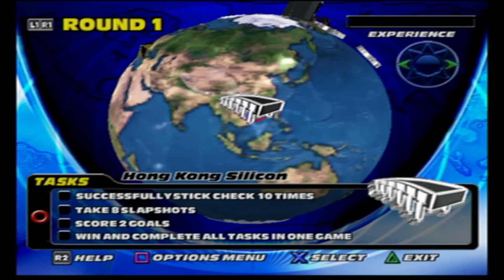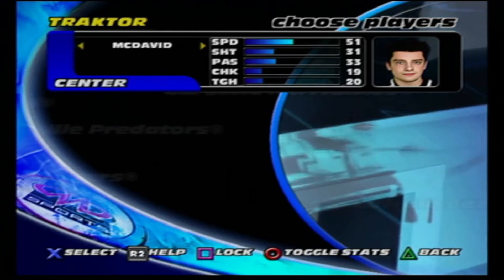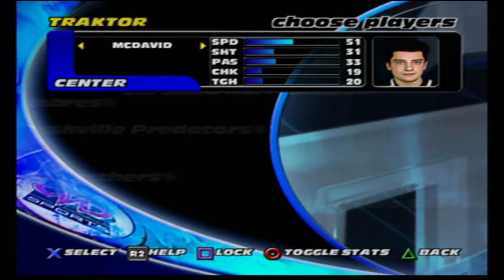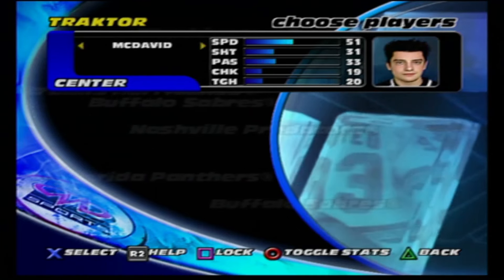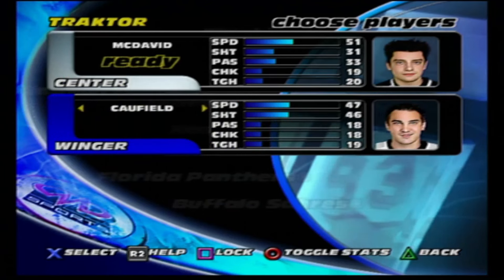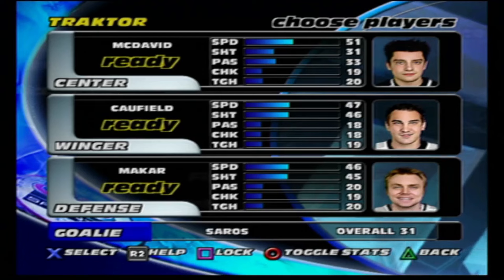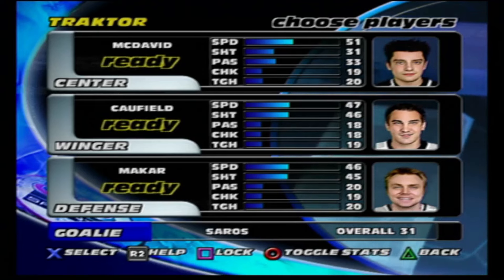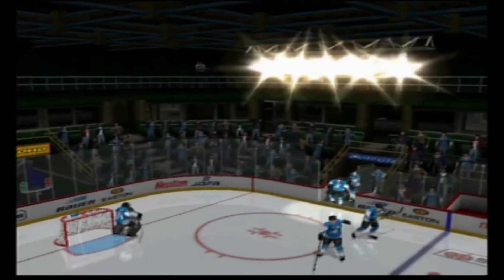The first task is against Hong Kong Silicon: 10 stick checks, eight slap shots, two goals, and win the game. It might be a little difficult since I haven't played in quite a while — I've got it on medium difficulty. Before each game, and even before each period, it shows up. It's three-on-three, so you can only have three players and a goalie. I'm going with Connor McDavid, Cole Caulfield, Kale McCard on defense, and Uc Soros in net.